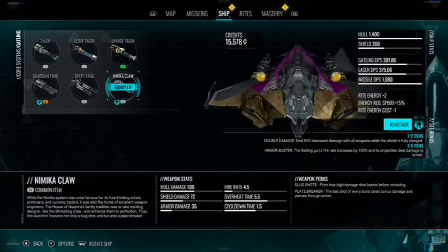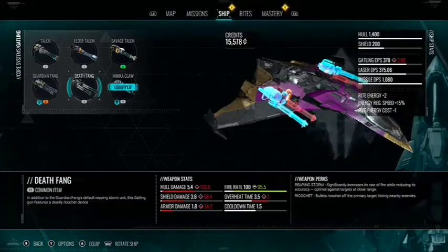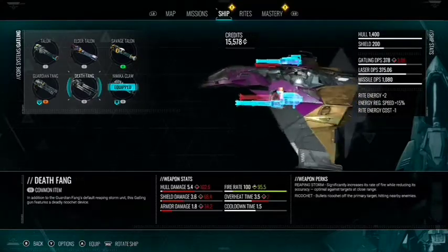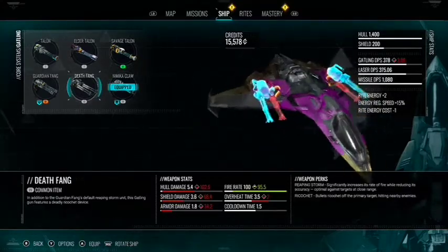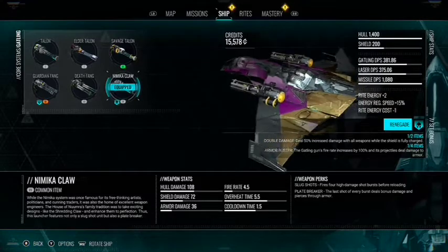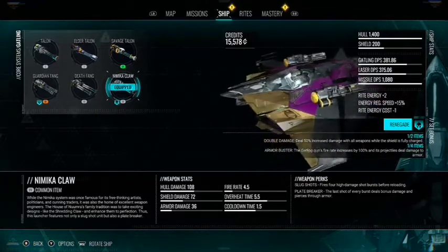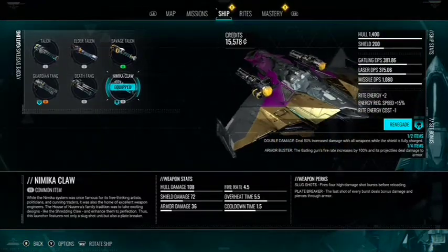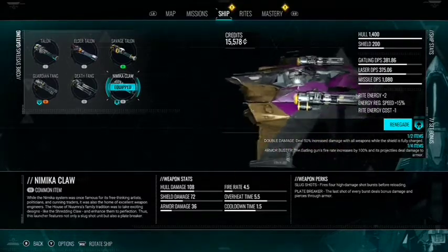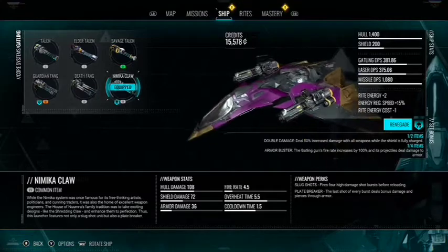Next up is the level 4 unique weapon, the Nimica Claw — I'm including all level 4 unique weapons. Time to kill is slightly faster if you land your shots; it's a precision weapon with very high damage and a slow rate of fire. The Death Fang can melt enemies almost as fast, and you don't have to be sitting still as long. Death Fang is better for sticking and moving, which is why I like it better. But the Nimica Claw is really fun if you like precision weapons.